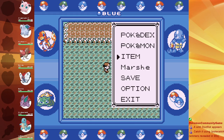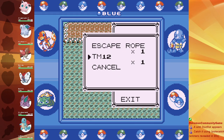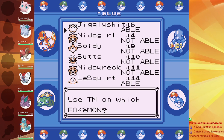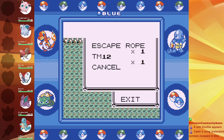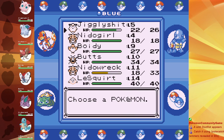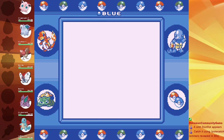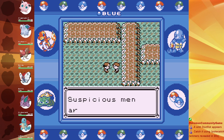I got TM 12, which is the first good TM — Water Gun. I could teach it to Squirtle a whole level before it would naturally learn it, which would be really useful. Jigglyshit — which is better? You're level 5, we really can't... Bye.